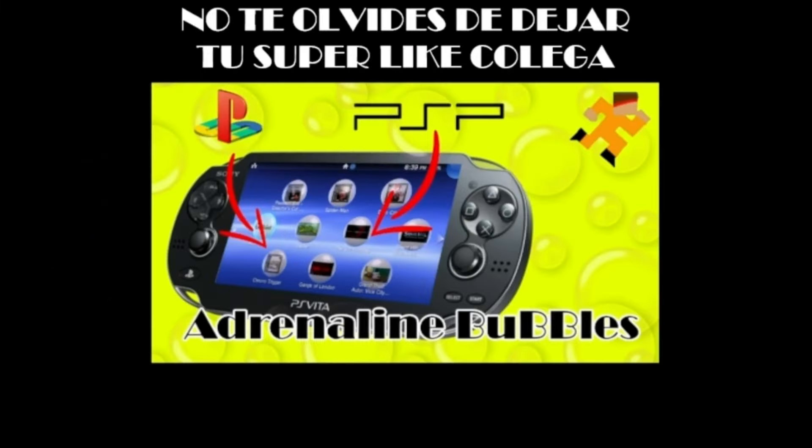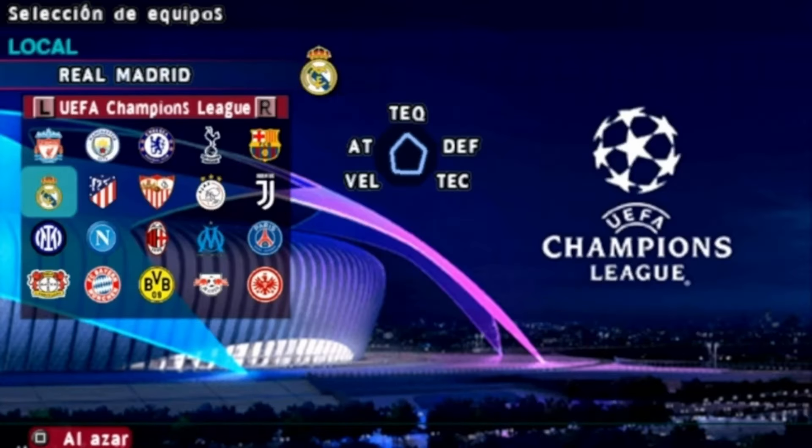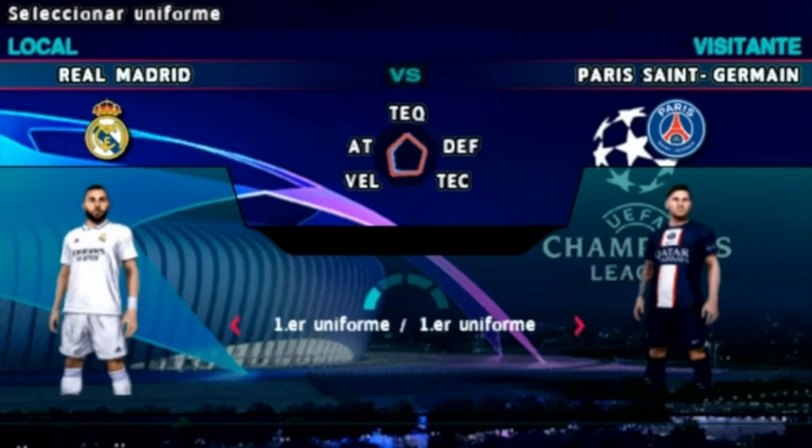Si alguno de vosotros se pregunta cómo he creado un acceso directo en PlayStation Vita de este juego de PSP, os recomiendo que echéis un vistazo al canal y que busquéis el vídeo 'Burbujas directas PS1 y PSP, la mejor Adrenaline Bubbles Manager'. En este vídeo hago un tutorial sobre cómo manejar esta aplicación. Ya estáis viendo que en esta parte del vídeo hay una cinemática y la cinemática no se ve. Eso se debe a la incompatibilidad con el plugin Gpatch. Si no lo tenéis activado, podréis ver la cinemática.